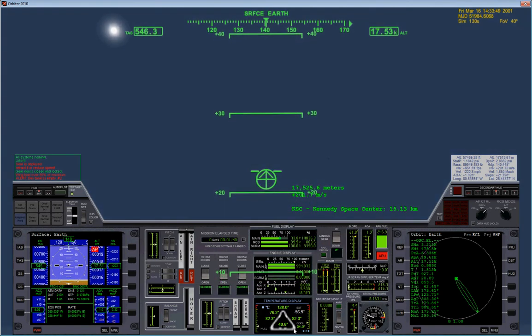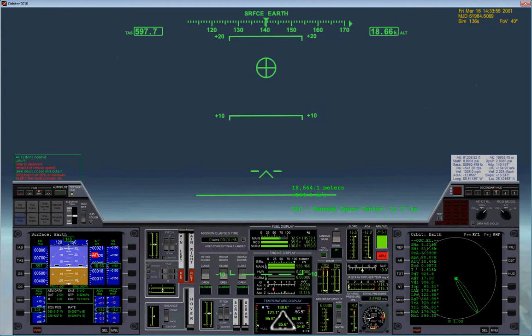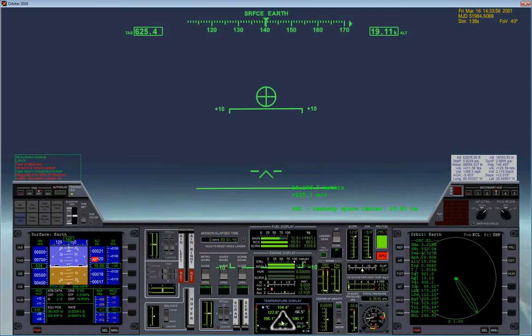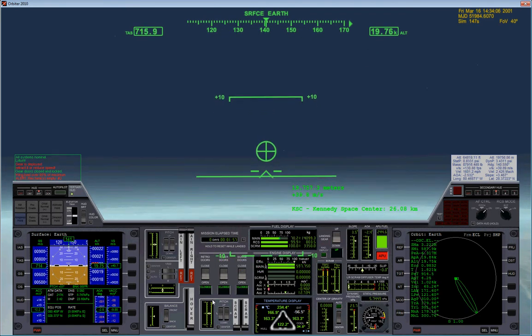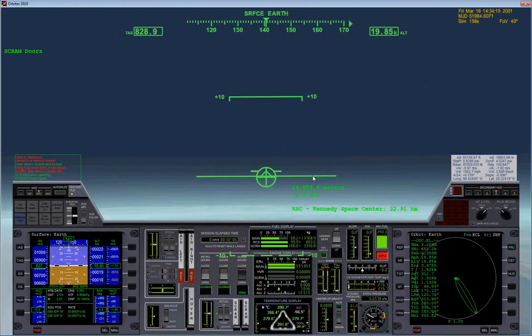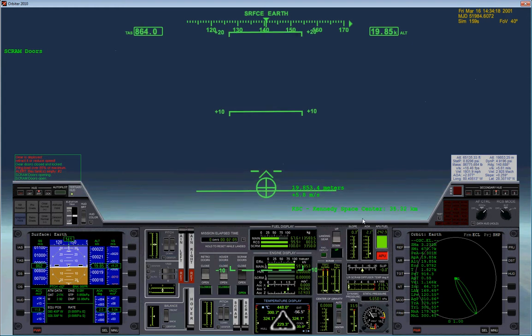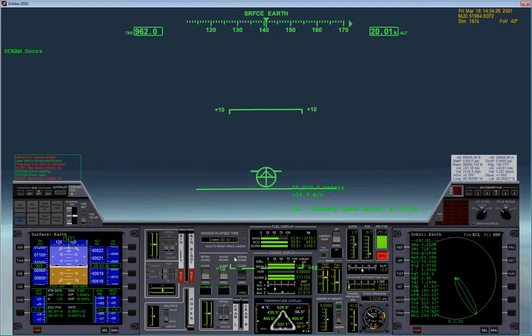Here in the middle we have a temperature display that shows the temperature of the exterior of the Raven Star, which is helpful during re-entry and during our Scram Ascent. We're getting close to 20 kilometers and Mach 3. Mach 3 is when we start Scram Ascent, so I'm just going to open up our Scram Doors — you can see them right there. We've hit Mach 3, and I'll start the Scram Ascent.